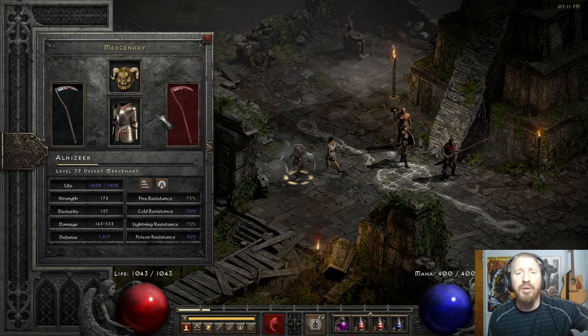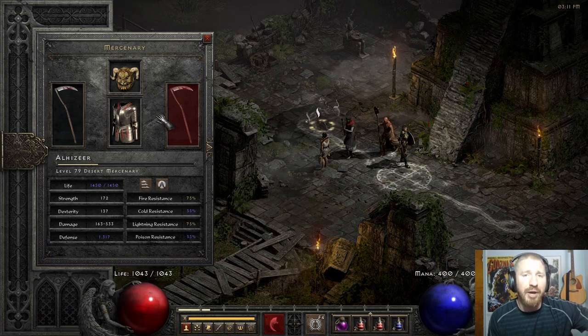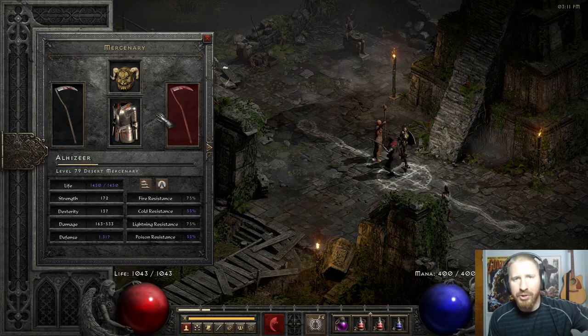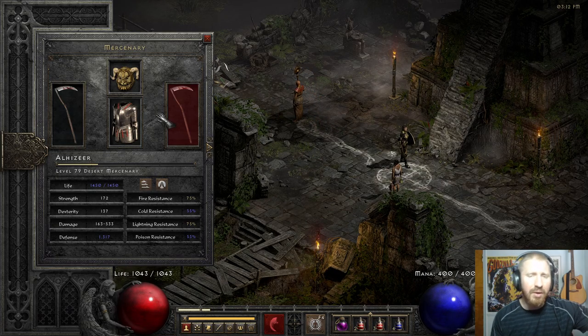Gladiator's Bane is a very popular mercenary armor option, as is Duriel's Shell. I really like Gladiator's Bane because it gives faster hit recovery, cannot be frozen, poison length reduction, and a lot of physical and magic damage reduction. It's a very nice armor that's often overlooked. You can socket it and put an Um rune in it — an ethereal one would be pretty good.